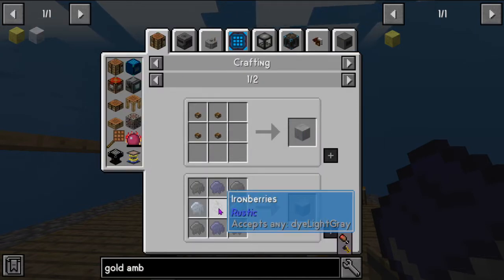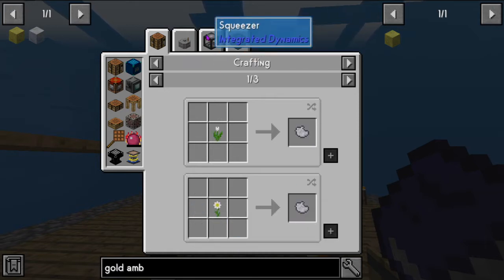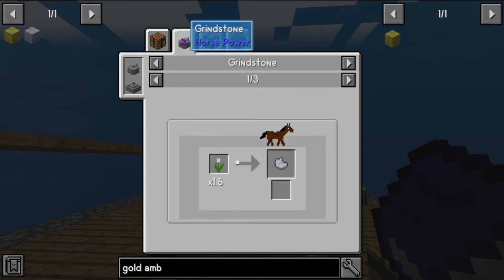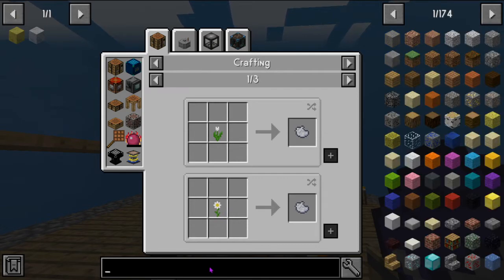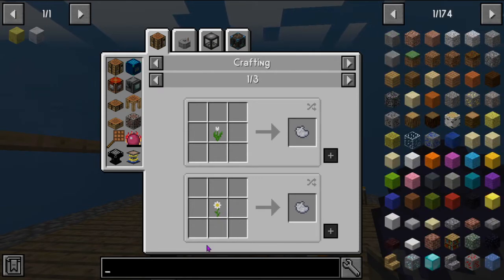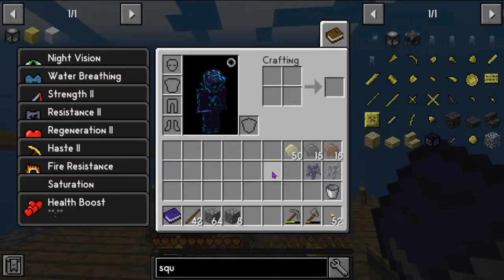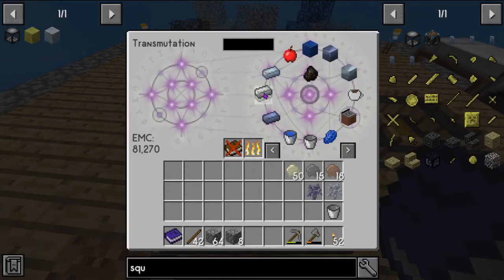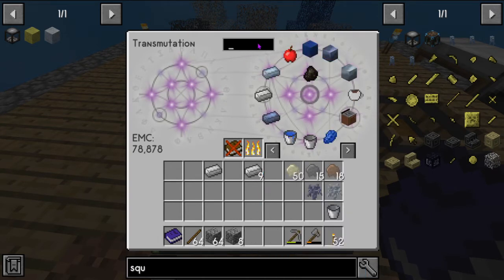To make silver we're going to need light gray dye. How did I get light gray dye again? I think I did black — oh right, I remember how I did it. We need a squeezer — one of these bad boys, which is just a block of iron and some iron with some sticks and wood. It's actually quite straightforward and pretty easy.